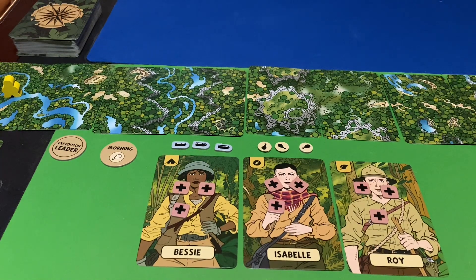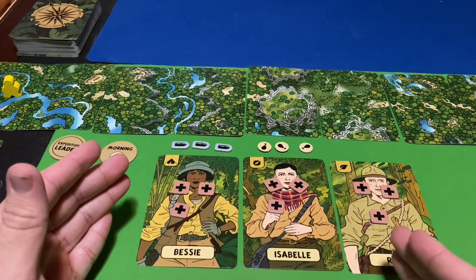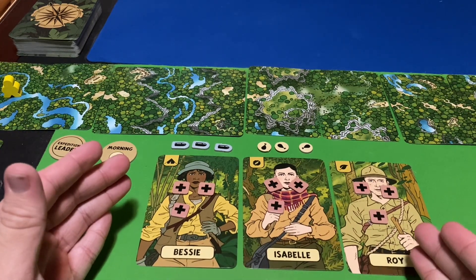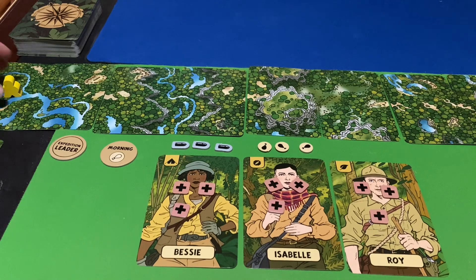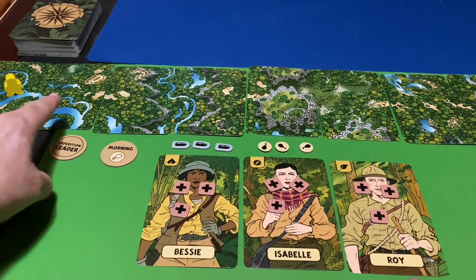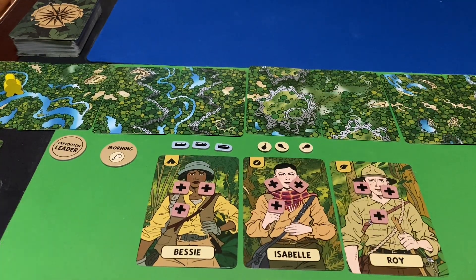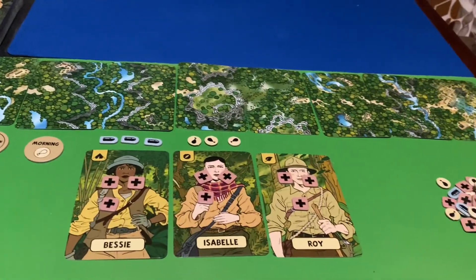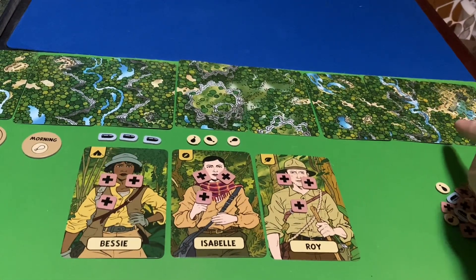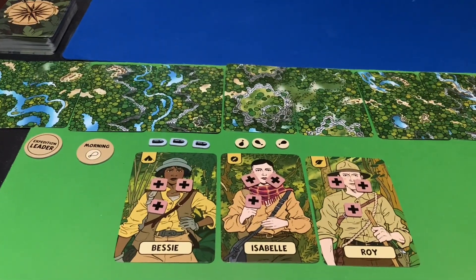The point of the game is we are searching for Eldorado. We have a team of people on an expedition in search of Eldorado. We start on this card over here — this one little meeple indicates our expedition team — and we are trying to move up on these cards all the way until we find Eldorado, which is all the way over here. There are a total of nine cards in the setup for a solo game.